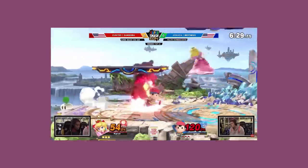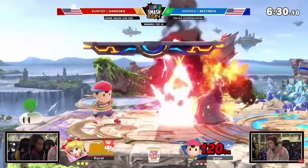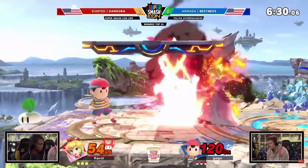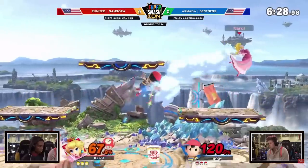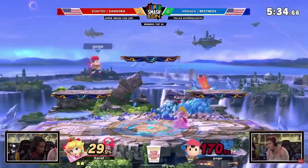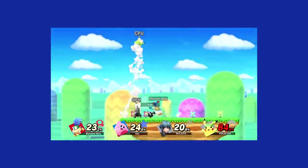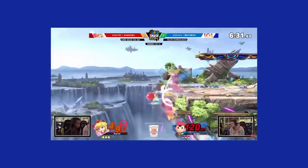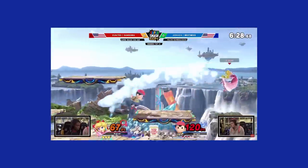Obviously it gets more complicated than just predicting a Kirby down B, but it's really the exact same principle. In this clip, Bestness hits Samsora with a PK fire. In an attempt to get out of the fire, Samsora jumps out. However, because Bestness is experienced enough to know that floaty players really like to jump out of the fire, he's able to instantly recognize Samsora doing this and punish with a neutral air, scoring extra damage. This comes up a few more times during the match. Bestness has played against enough floaty players to know that Samsora will probably jump out of his PK fire, so he punishes appropriately.